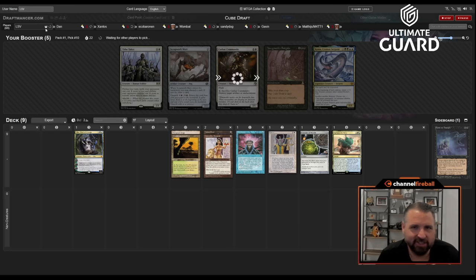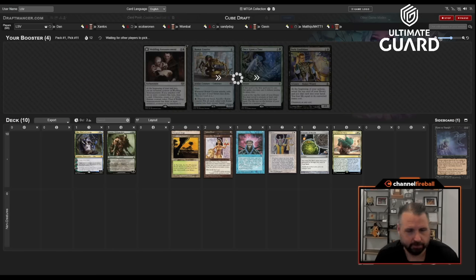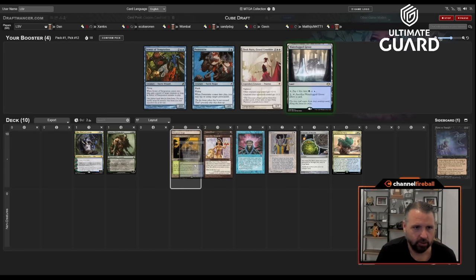Pack two opens up with Once Upon a Time, Wield, a creature-land, and I have no creatures. I might just want to take Garruk because Garruk untaps two lands and Balance is nice. Once Upon a Time is a stronger card than Garruk, but I don't think it's what I want. I'll take Waterlogged Grove — a blue-green land that also works with Crucible.